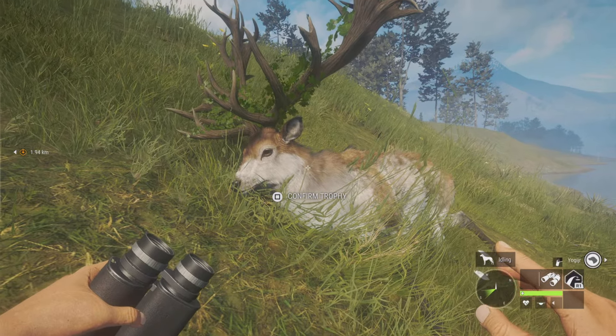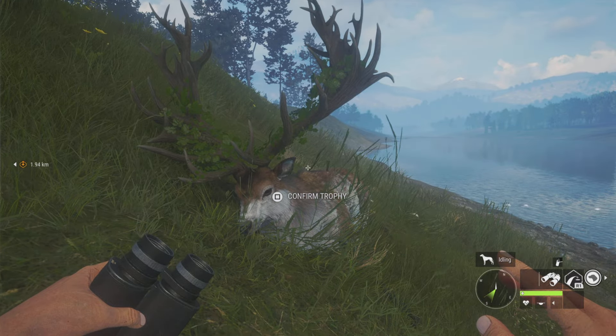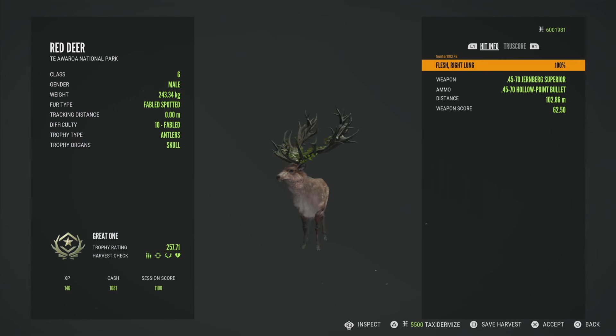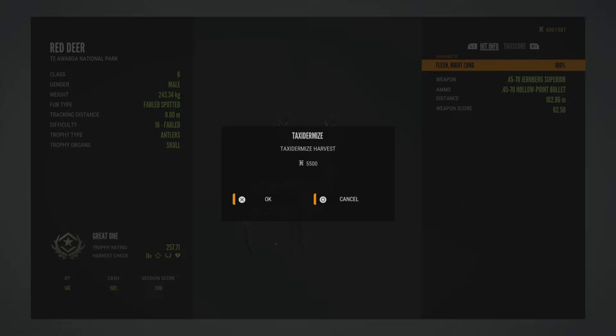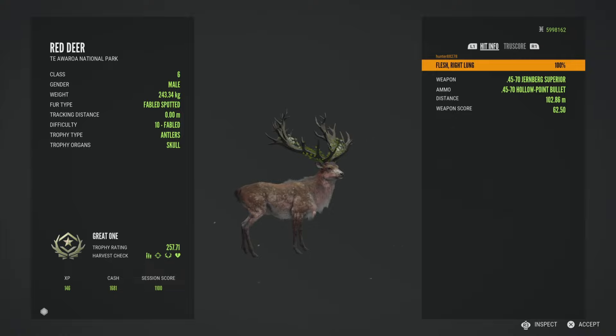He's laying here in this beautiful shot on the hill over here on Tia Wara. Look how awesome that looks — I think that looks so beautiful. And the moment of truth: .257.71, so he's quite a bit smaller than my first great one red deer, that scored like .273-something. He was a max score and he was huge, but still super happy I got this guy, and so glad it was not a long grind.